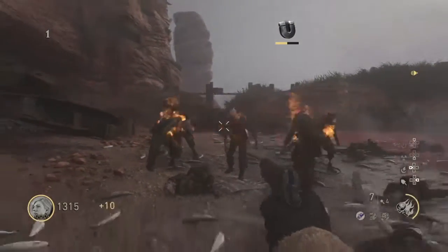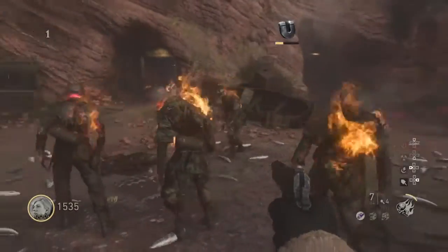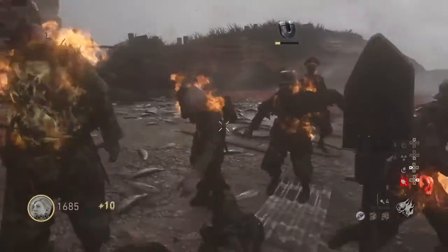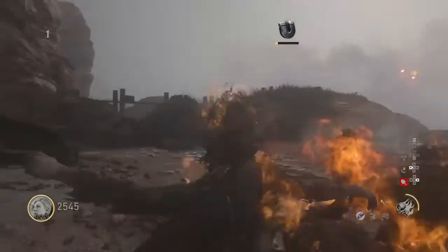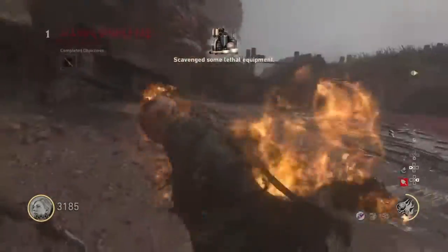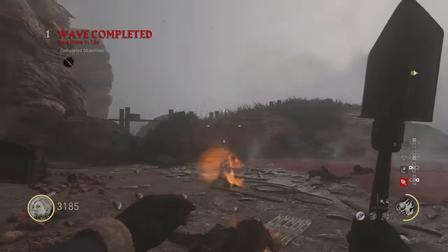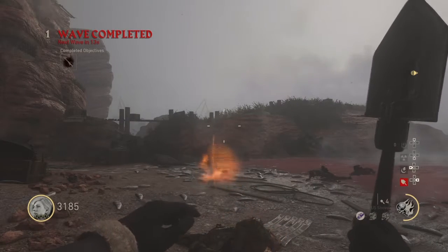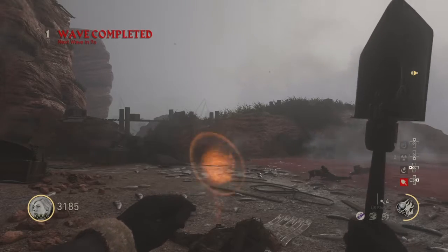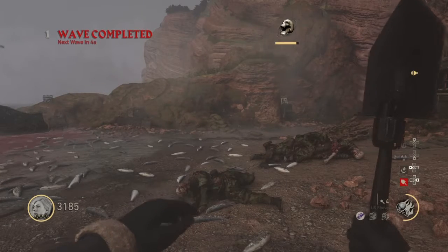Once they're close enough, go ahead and activate your double points and then use your special meter. You see how your points are just increasing? Just let them go ahead and die out. There you go — 3185 points. Of course, if there are more players there are more zombies and more points for everybody. Hope you guys enjoyed the video, see you in the next one, peace.